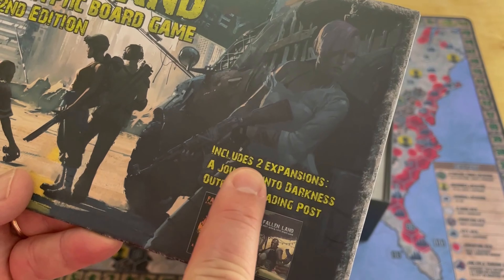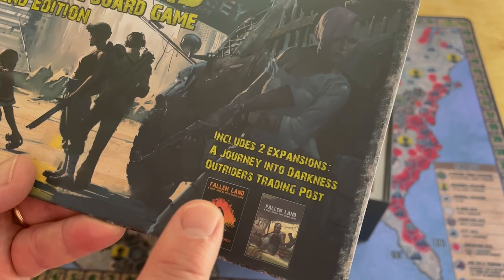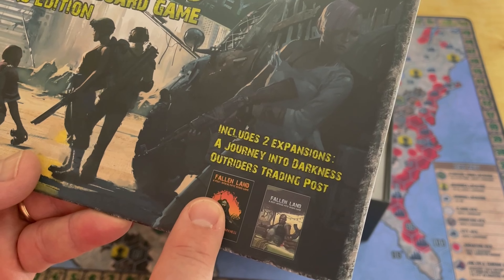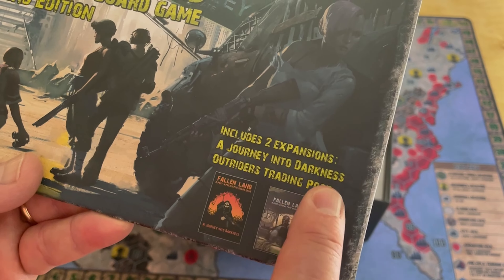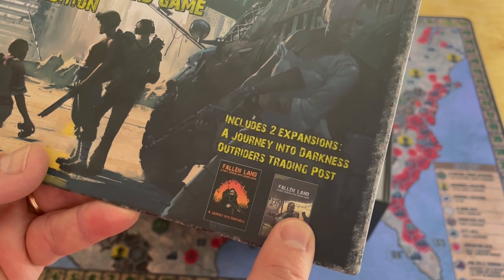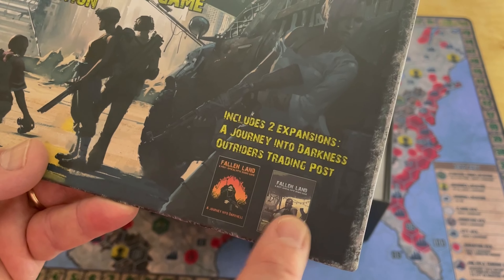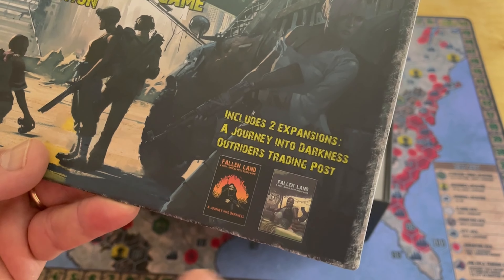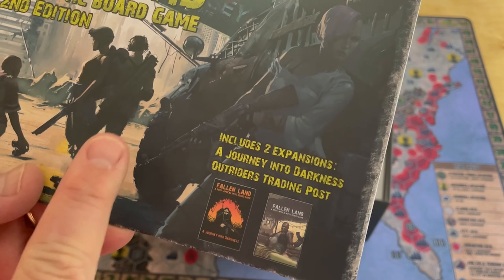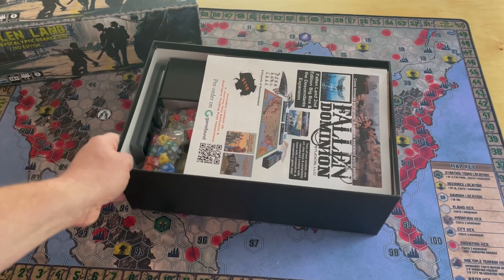This includes two expansions: A Journey into Darkness, which adds a bunch of cards and also adds a Solitaire mode, and Outriders Trading Post, which adds a whole bunch of new cards - weapons, equipment, heroes, events, encounters, different things that end up happening. So these are all included. If you get the second edition, you're getting everything. You're not going to miss content that they released before. The only thing you might miss is Gen Con exclusives.